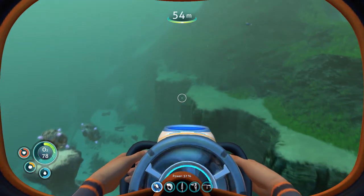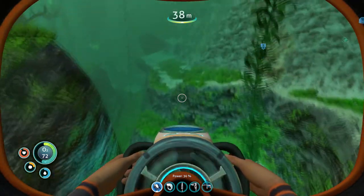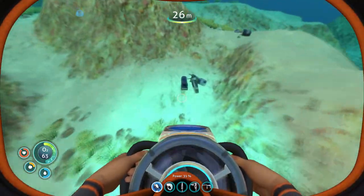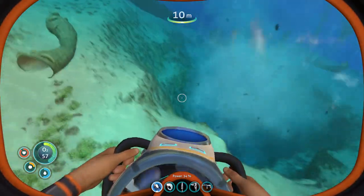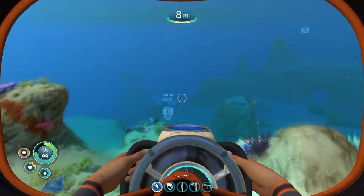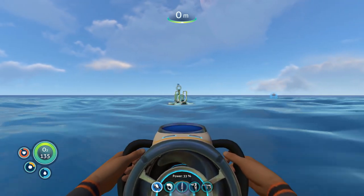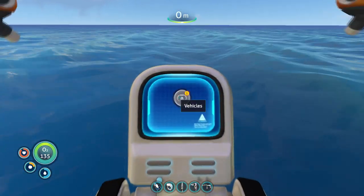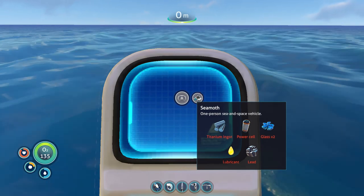Now that we know how to make a Seamoth — well, technically it's in our database. I need to check. We need to get there as soon as possible. More metal salvage. Geothermal hotspot. Let me check what I need — okay, titanium ingot: we have a lot of titanium. Also lead, lubricant, glass, and power cell. I know how to make all of these?